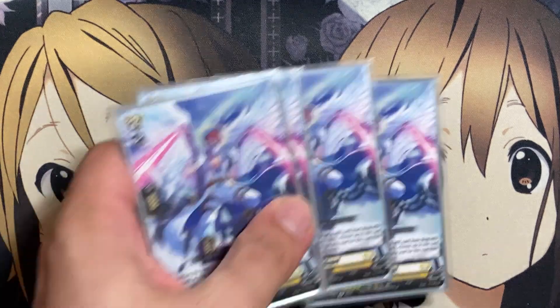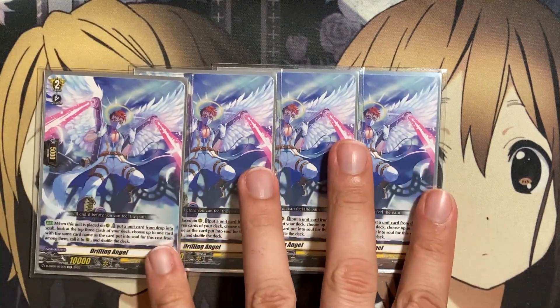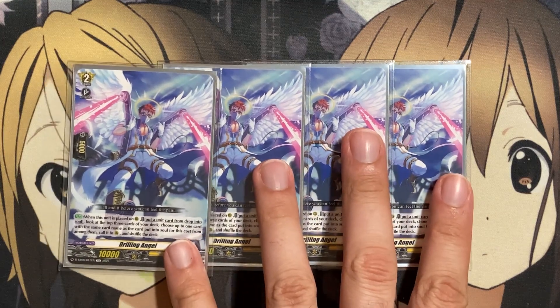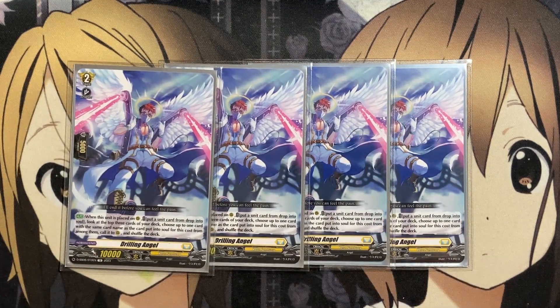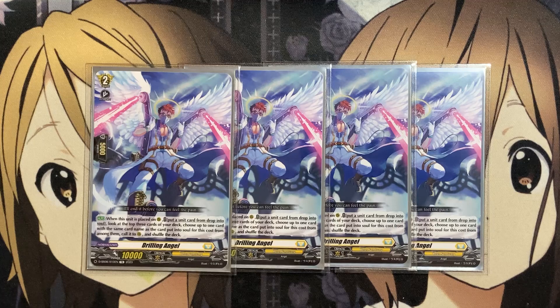Four copies of Drilling Angel — more setup for cards in the soul, while being able to search out a particular card from the top of your deck. Very useful for that setup and once again just more soul build up to utilize all the different Gram Grace cards that require a soul blast.